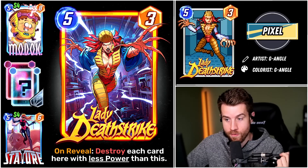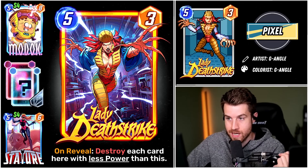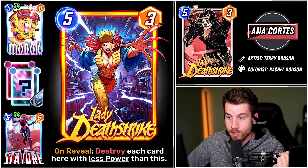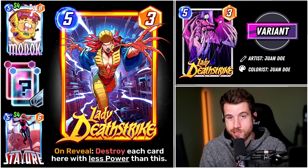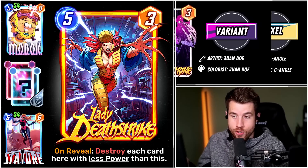She's a 5-cost, 3-power on-reveal: destroy each card at that location with less power than this. So at base stat line, she's going to destroy everything at that location — including your side of the board — that has 2 or less power. I'll have my final verdict on this card at the end of the video, but I also wanted to quickly note about the cards you could open in the Spotlight Caches during her week.